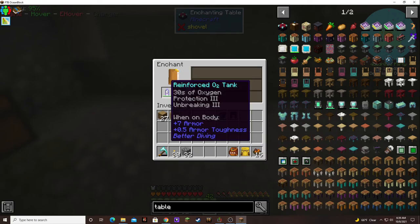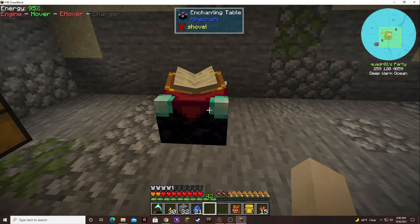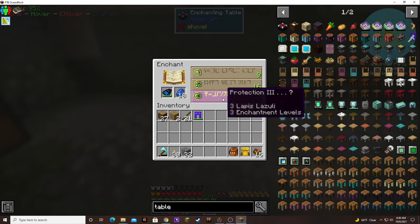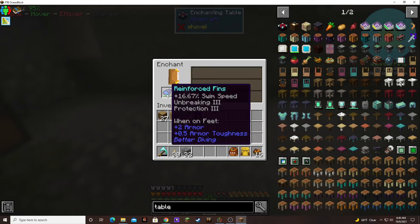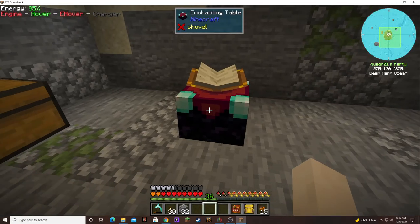Protection Three, there we go. Unbreaking Three — boop. See if we get lucky — Protection Four? Okay, Protection Three there we go. There we go — that's exactly what I wanted. Well, four would have been better.